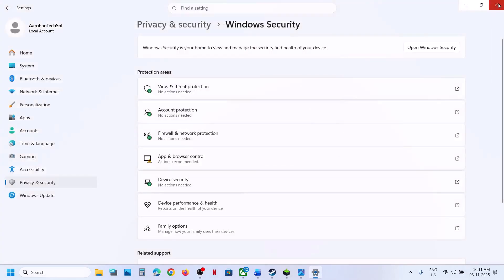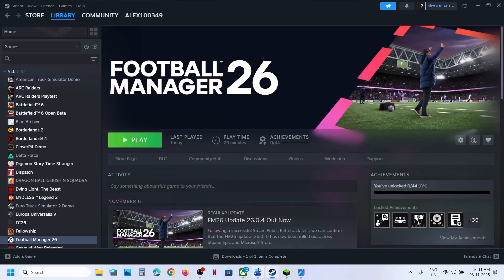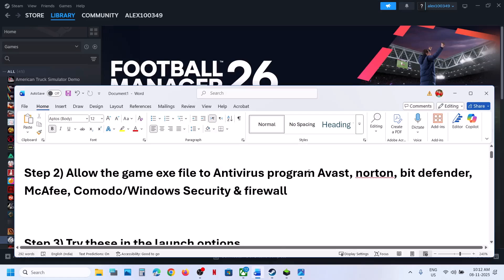Once the game is added, you can launch the game. Similarly, if you have any third-party antivirus like Avast, Norton, Bitdefender, McAfee, or whichever antivirus program you have, allow the game exe file to your antivirus program.